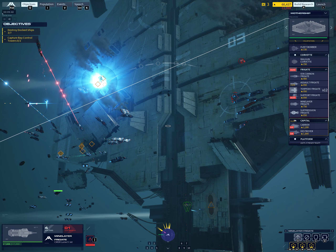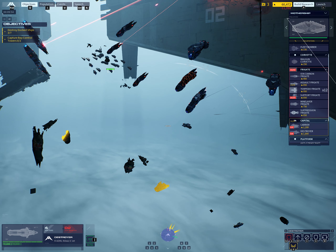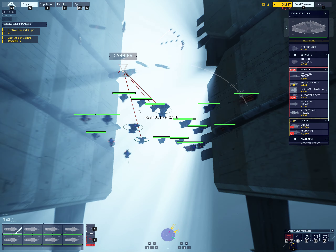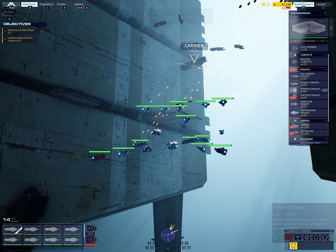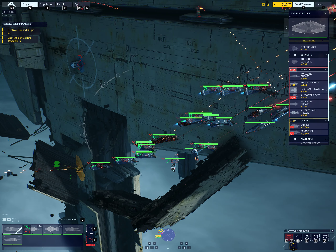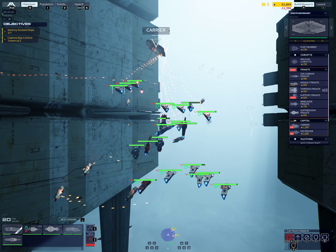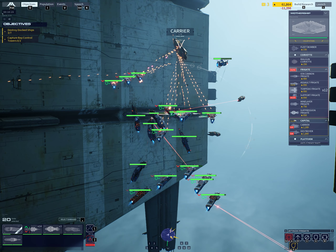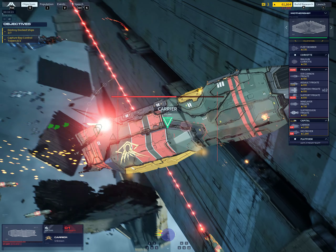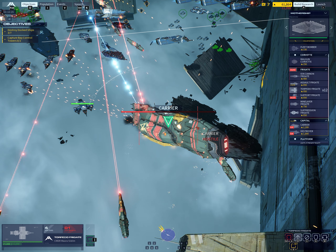Contact: enemy destroyer. Alert — positive ID on hostile destroyer. Caution — destroyer is taking fire. Alert — enemy destroyer undocking from the production bay. Command, ML6 here. Enemy frigate hazards locked. Enemy carrier on approach. Enemy destroyer — position marked. Enemy destroyer has been fired upon.